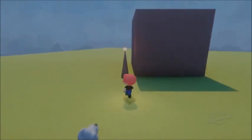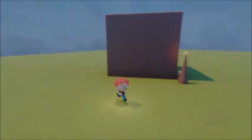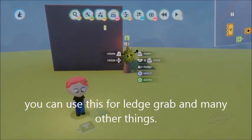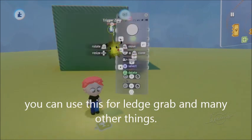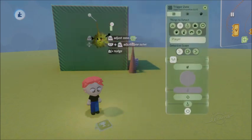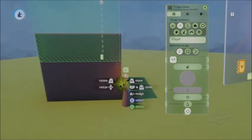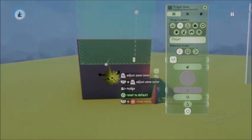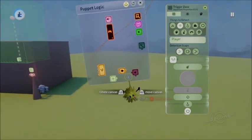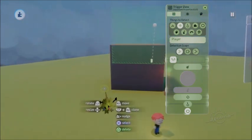This is how you do parkour in Dreams PS4 with animations. Whenever you're running across the wall, make sure the spike that you're parkouring off of is on one side, and make sure this cannot be detected unless you jump off of it. The reason you want to do that is because it's easier to do it with one spike instead of having one spike right here and one spike right here.